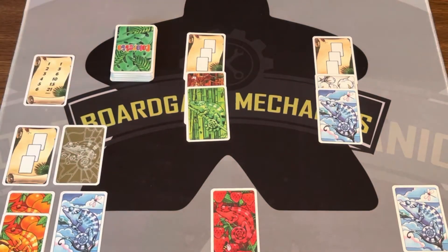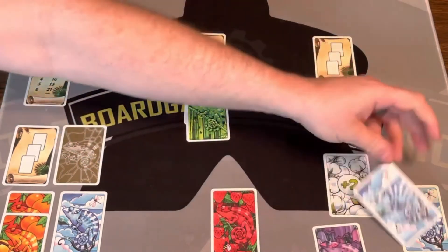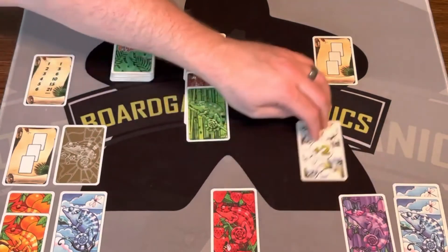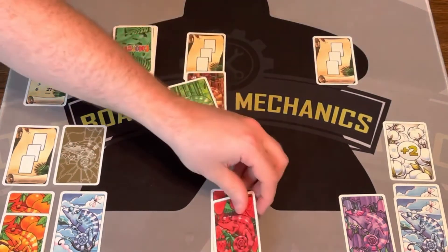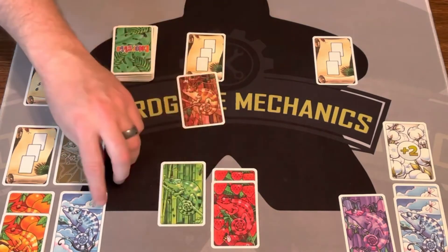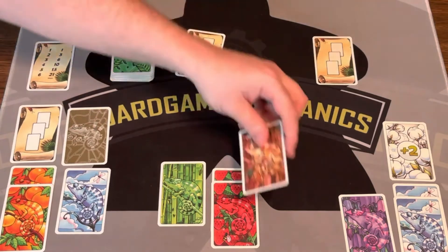Then it's red's turn — they can either take something or flip one more. They'll put that there. Blue will take this one, so they get a purple, another blue, and a two-point card, which is just two points. This player might as well flip one more — see what happens. They'll take this and get another red, a green, and a brown.